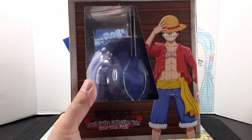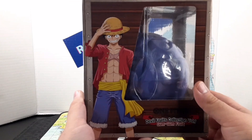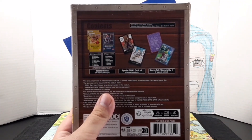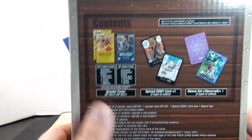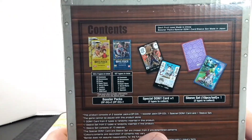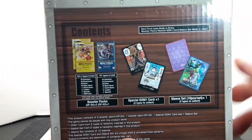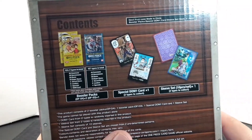Speaking of Luffy, he's right here on this side and on the other side as well. Right here are the contents of the box. Inside you get two packs of Kingdom of Intrigue, one Pillars of Strength, and you get the chance of pulling one of these special Dons and the chance to get one of these special sleeves as well.